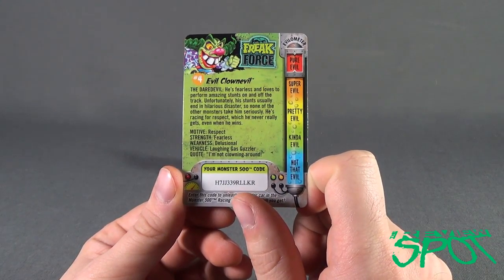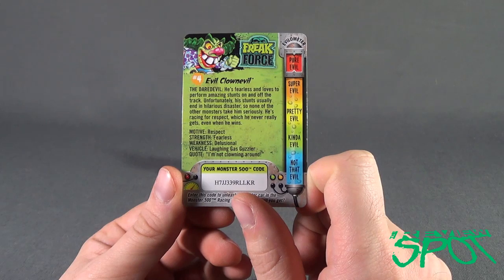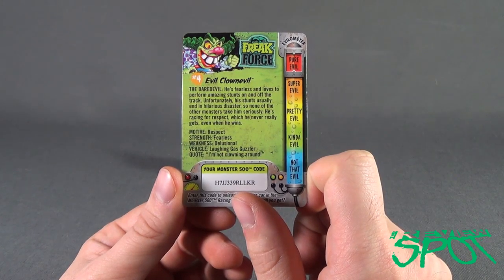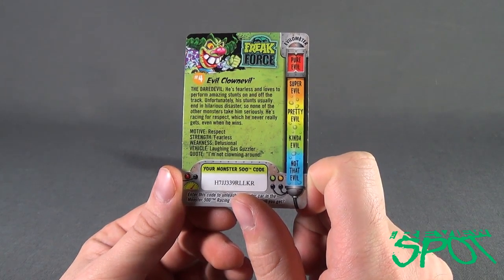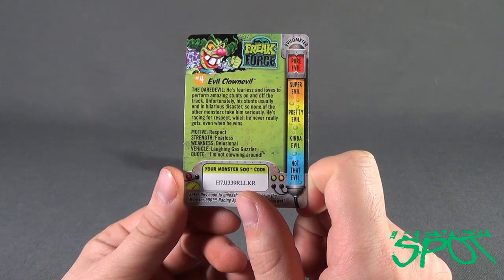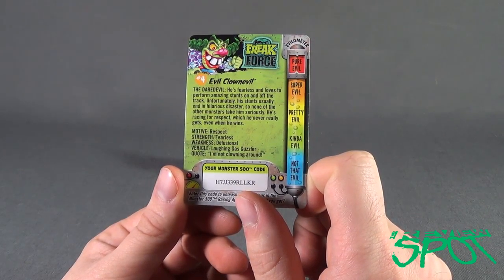The Daredevil — he's fearless and loves to perform amazing stunts on and off the track. Unfortunately, his stunts usually end in hilarious disaster, so none of the other monsters take him seriously. He's racing for respect, which he never really gets even when he wins, and that is why he's pure evil. Motive: respect. Strength: fearless. Weakness: delusional. Vehicle: laughing gas guzzler. Quote: 'I'm not clowning around.'